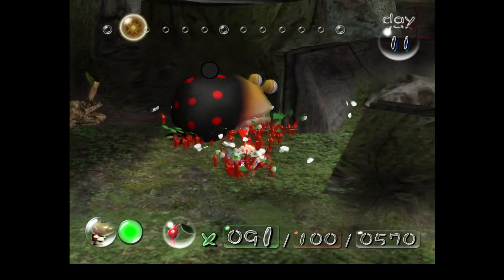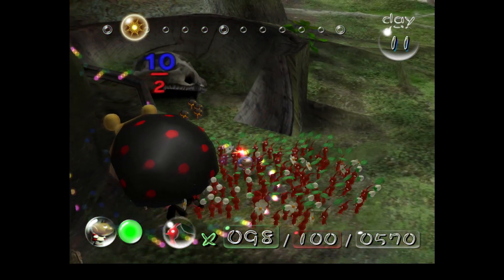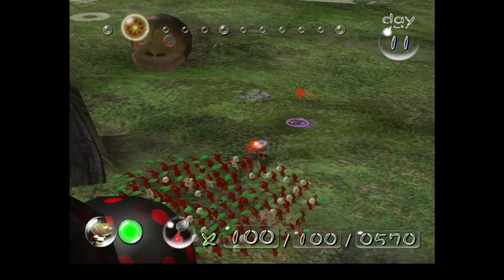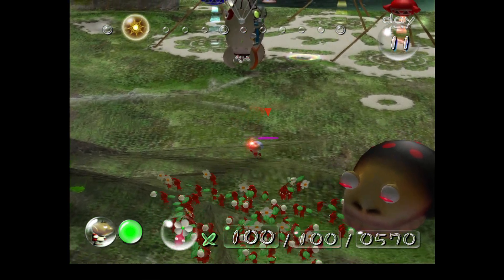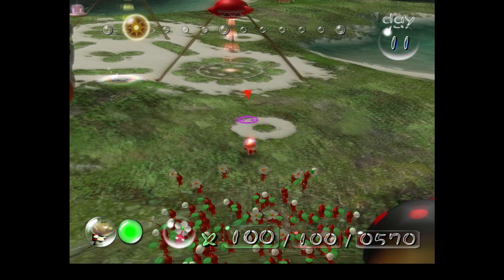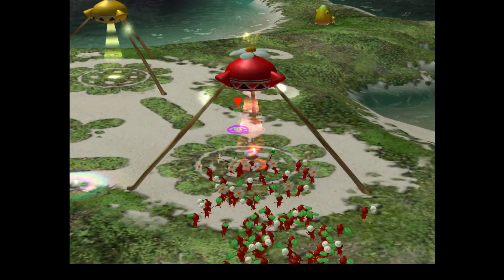There we go, nice and easy. I'm missing two though — we won't take these back yet because my red population is fine. Now let's actually try to get a ship piece, now that that is out of the way.